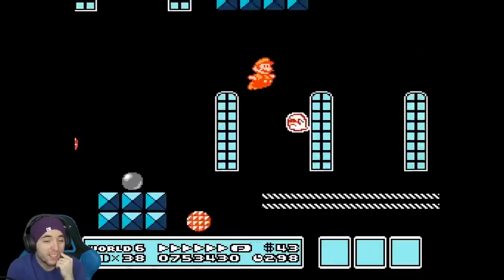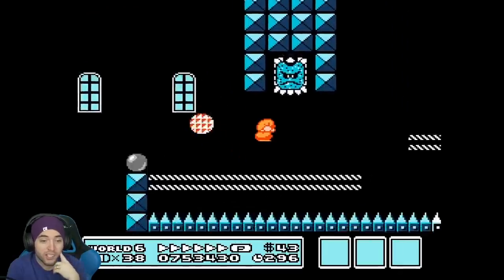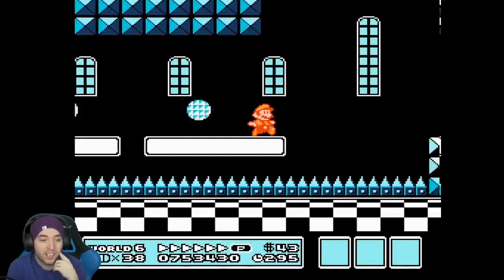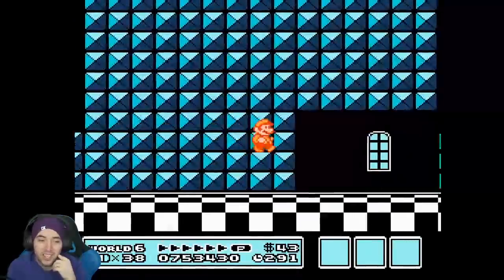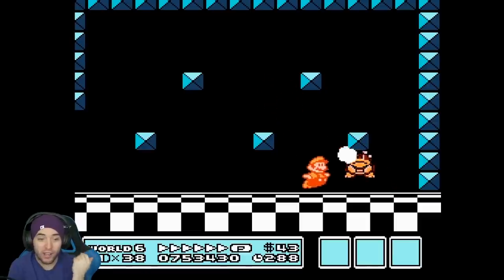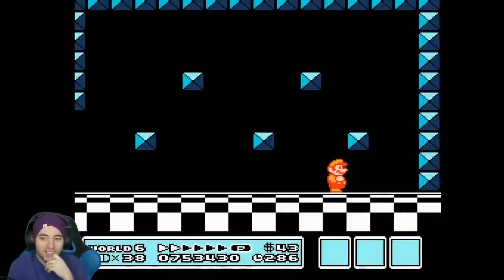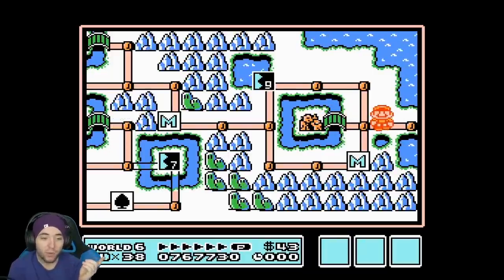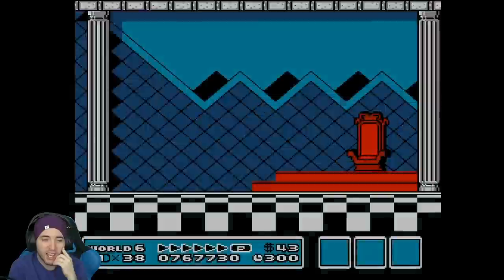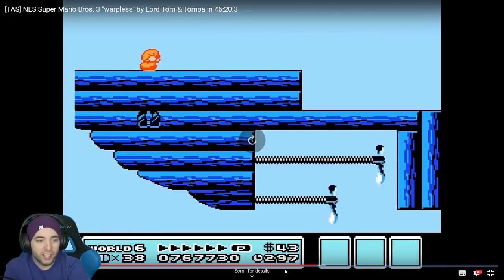Here comes the famous clip that saves like 8 seconds in this world — if you nail it, you skip the entire elevator section. The elevator is like a mini auto-scroller, and you skip the whole thing right there. That's a big time save. Karua actually got that once in one of his world records, and in one of my previous world records — I think in the 52-minute range — I managed to get that too. You just gotta get the good luck.